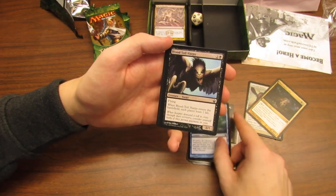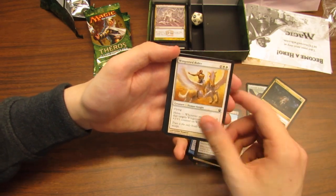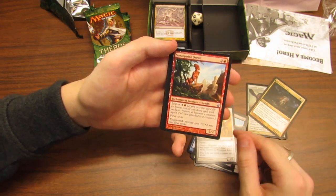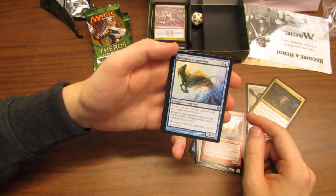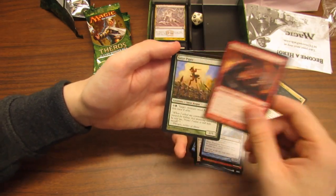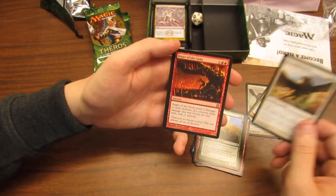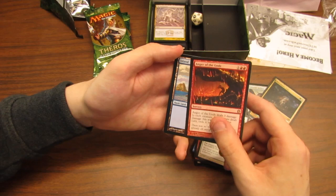That's a weird word to pronounce, but we're not playing him so don't worry about it. Bloodcrazed Hoplite, Wingsteed Rider, Spearpoint Oread, Breachpoint... Hippocamp — horsefish, horsefish — Ordeal of Purphoros again, Satyr Piper, Decorated Griffin, Anger of the Gods.